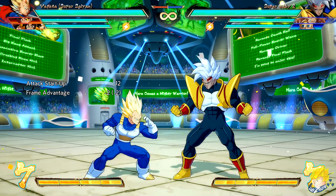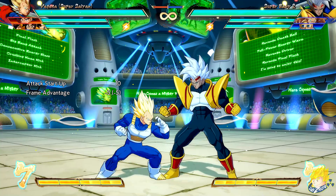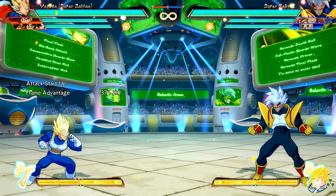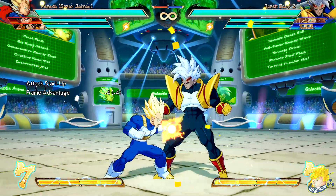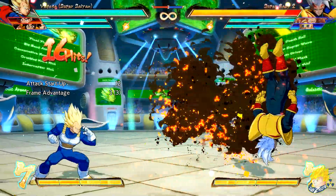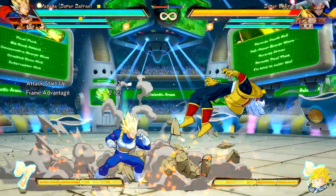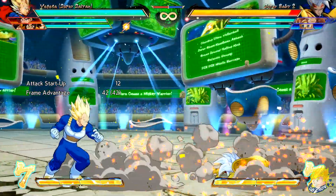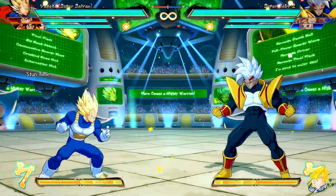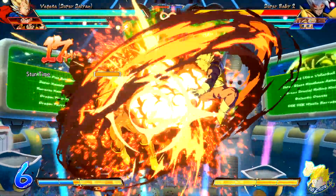Super Saiyan Vegeta's standing light attack follow-up and standing medium attack, and crouching medium attack have reduced recovery, meaning they are less risky. His standing heavy attack has increased distance. His standing unique attack has reduced recovery. Consecutive energy blasts speed up — the startup comes out faster. His special move kick also comes out a lot faster, giving him better combo extensions. His medium super dash kick has increased damage and recovers faster. The heavy version has increased hit stun allowing him to dash up for a combo follow-up.